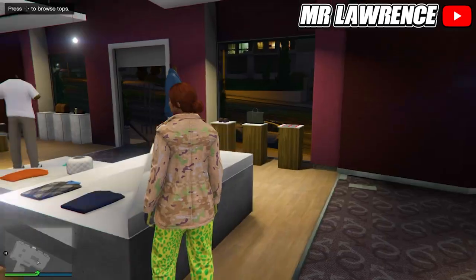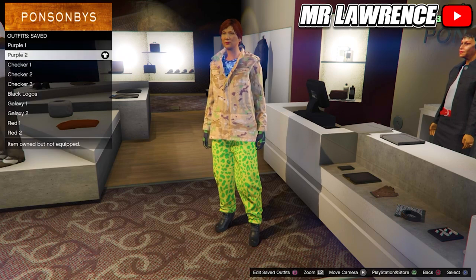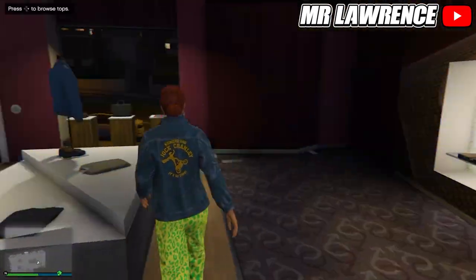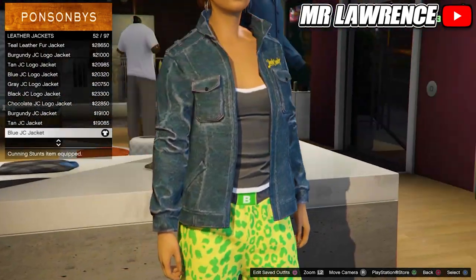Now you can save your outfit like this in your third slot. Moving on to the second checkerboard outfit, first go to the tops, then to leather jackets and purchase the blue JC jacket, number 52.